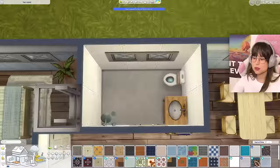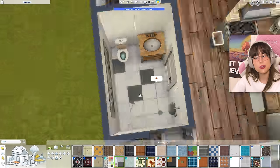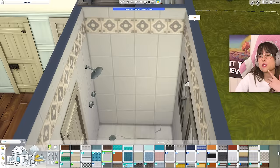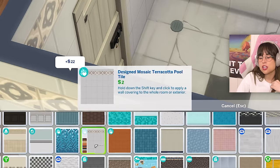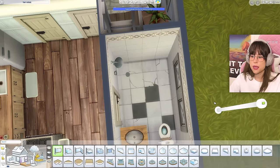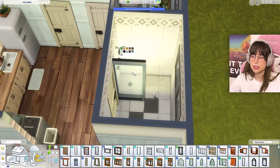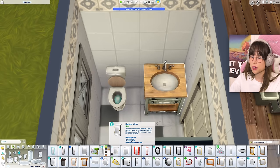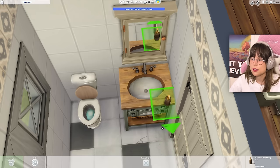First I need to get some tiles — these fit this space. For wallpaper maybe this one from Lovestruck — it's cheap, two simoleons. To make the shower a little fancy, I'll put up a little shower window, delete the wall, and put in some nice shower glass. Beautiful! We also need a little mirror — this one from Cats and Dogs is reasonable. I can put in a little soap and a toothbrush holder.